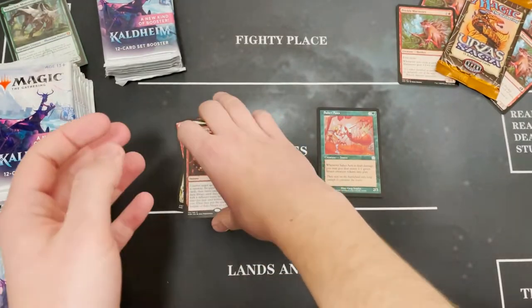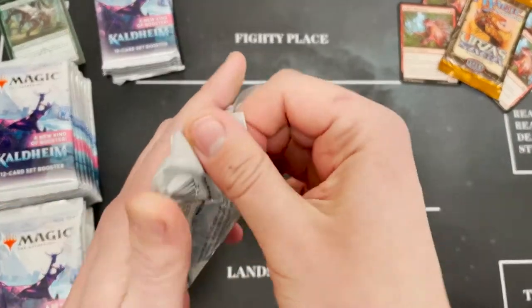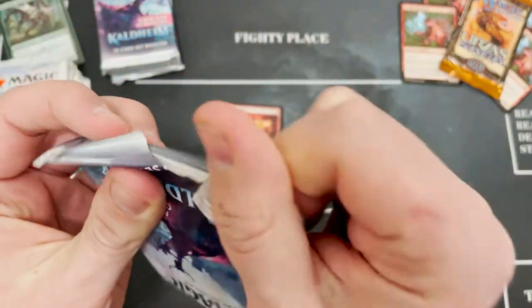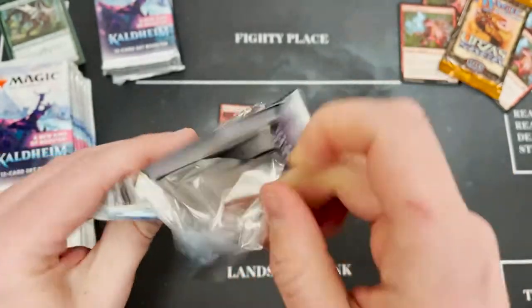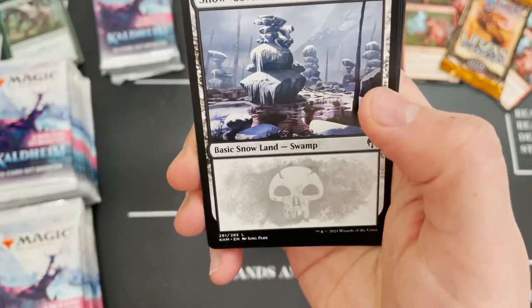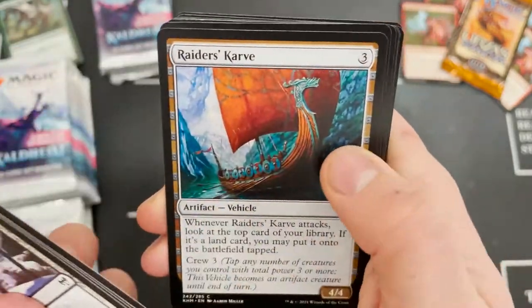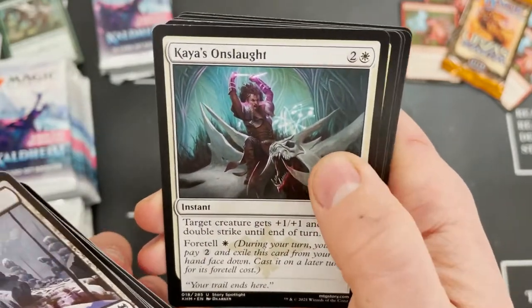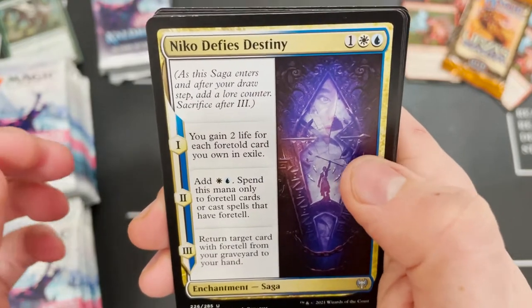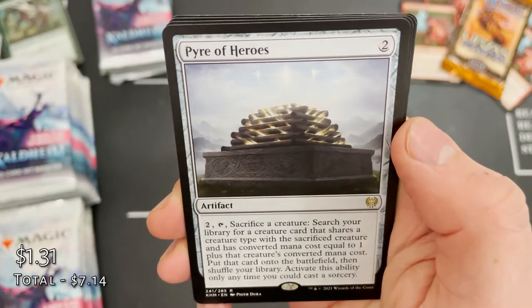Another chance to get Vorinclex — that would be blooming lovely. We've got a snow-covered swamp to start off this pack. Get through all these — obviously loads of similar cards. This pack is white and artifact-y; set boosters are sort of all themed.